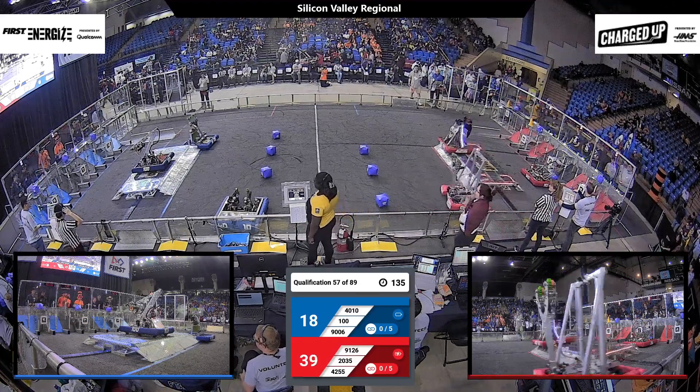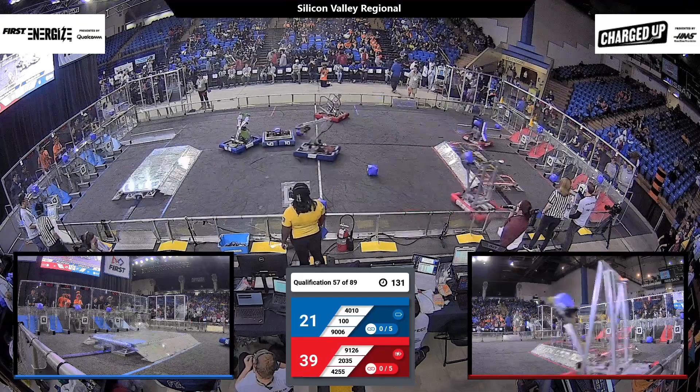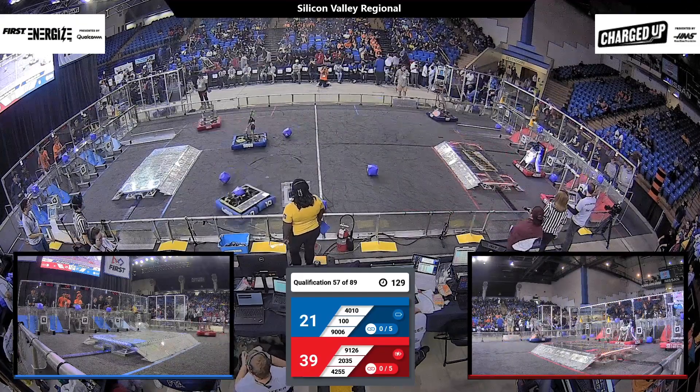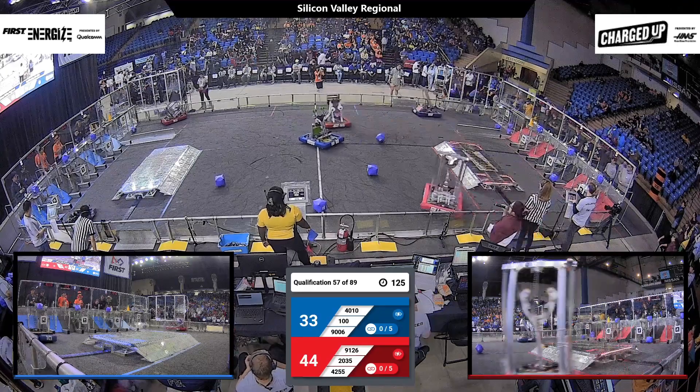And on Blue Alliance, meanwhile, they had 3 cubes scored in the upper row in Autonomous, and it is Wild Hats who finished Dock and Engage for them. Wild Hats are now cross-field at the Blue Alliance loading zone and already on their way back with a cone.